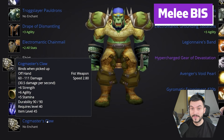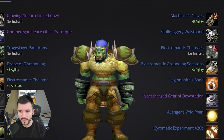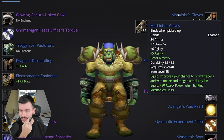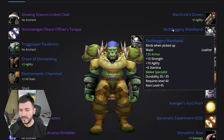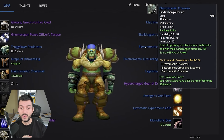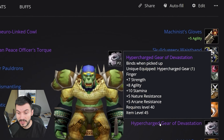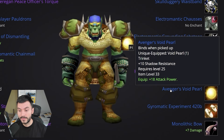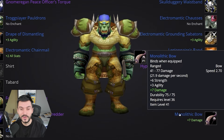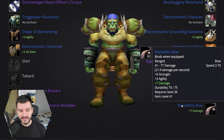For the weapons, the fist weapons from the feast are going to be best for the melee hunter — 260 speed on the main hand, epic 34 DPS, and the offhand has 280 speed. Raptor Strike works differently now, so a slow offhand is great for hunters. For the Gloves, the Machinist Gloves — Stamina, Agility, and attack power when fighting mechanical units. Skullduggery Waistband — Strength and Agility. Electromagnetic Pants and Electromagnetic Boots, with the set overall focused on Attack Power, Crit, and Hit. For rings, the Legionnaire Band — 8 Strength, 8 Agility — and the Hypercharged Gear of Devastation — 7 Strength, 8 Agility, Stamina. Trinkets: Void Pearl and Gyromatic Experiment 420B for 36 attack power. For the bow, the new Monolithic Bow from Uldaman — probably expensive, so just get a bow with Agility or Attack Power for stats mostly.